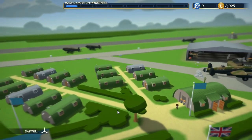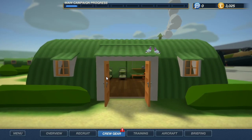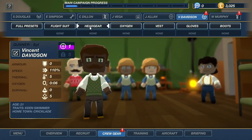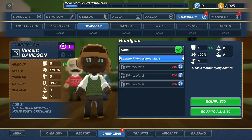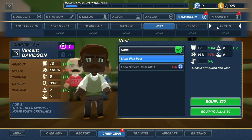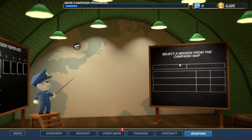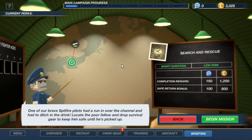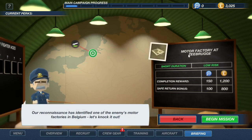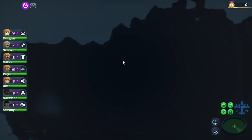Exit debriefing. Main campaign progress. I think I'm just going to let y'all be who y'all are. Briefing. I don't know what this stuff up here is at all. Next mission - so that's low risk. Low risk. No, I'm doing that one. I feel like that's going to be a destroy factory mission.